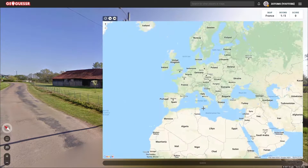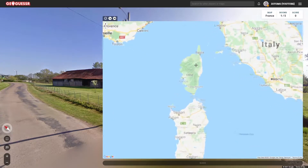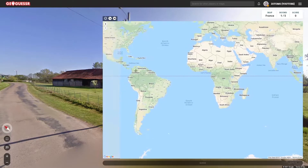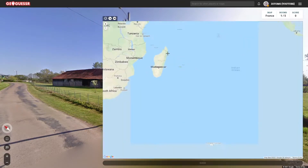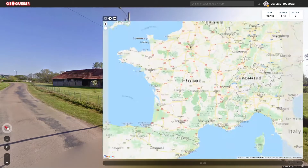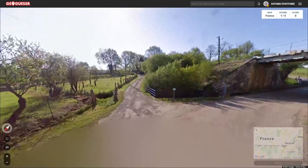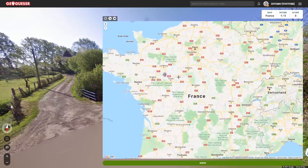France does have Corsica — this does count — as well as a few overseas territories like Reunion Island. So we do need to be careful: if it looks tropical, we need to check out those islands. This doesn't look like the south of France; this looks more like somewhere in here, maybe.